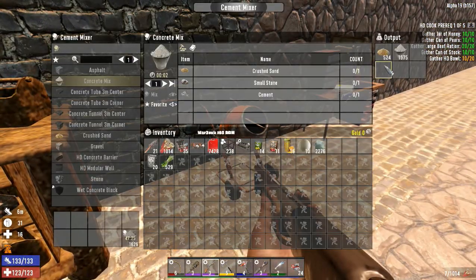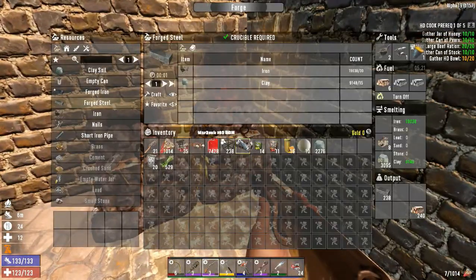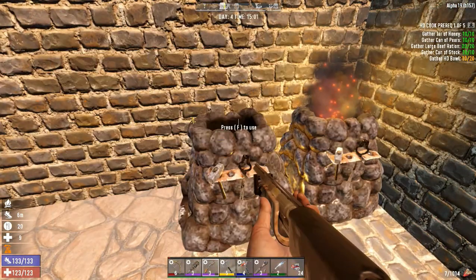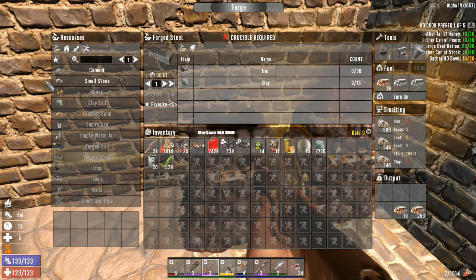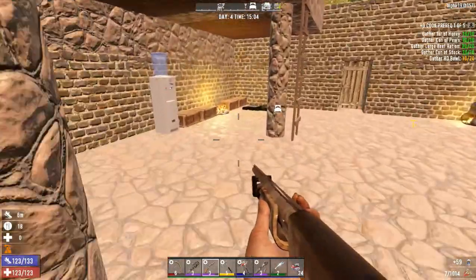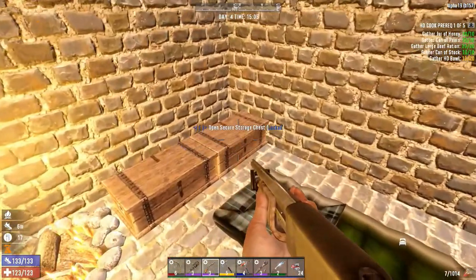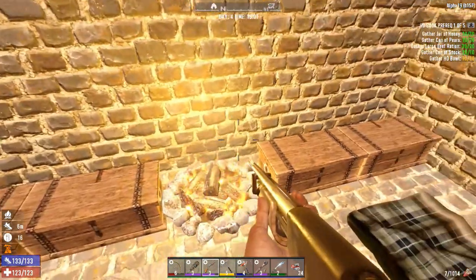We need to make HD bowls — you can actually do that on the campfire itself. It's just clay and plant fiber. We're going to need a bunch of them but for now just making the 10 up that we need for this quest. Check on the cement — it's almost halfway done, that ain't too bad. Go ahead and queue that up, get that knocked out. Run the rest of that too. Didn't take the glue out of the chem station so yeah, we did have something going on.